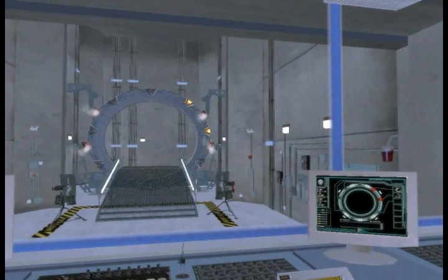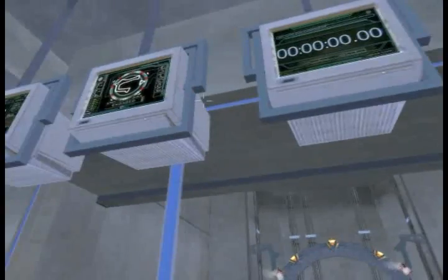P3X2 is the second gate we placed in our mission, that is, the first off-world gate we placed. And P3X3 is the third gate we placed, the second off-world gate. Note that when a wormhole is established, we get to read a time count in the computers.